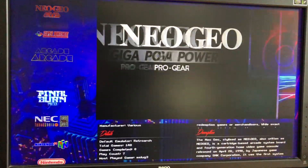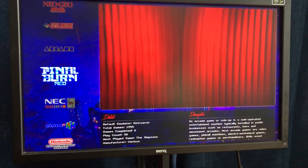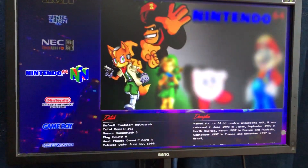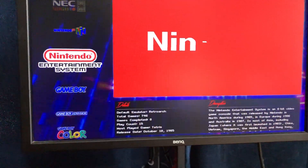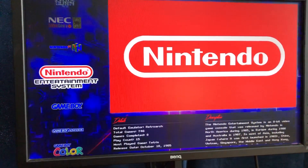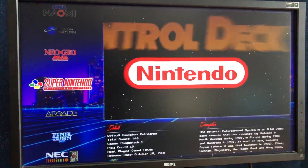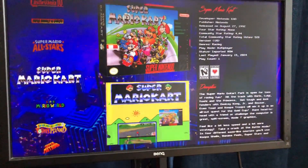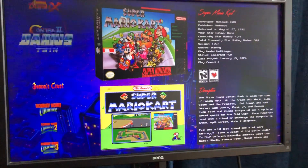We've also got Genesis, Master System, even Sega Saturn, and just for you Neal, I got Neo Geo in there too, even though I have a lot of that stuff in Final Burn Neo. I've got it completely idiot-proof so the kids can't actually access the RetroArch menu, which makes it a lot easier — not messing stuff up.